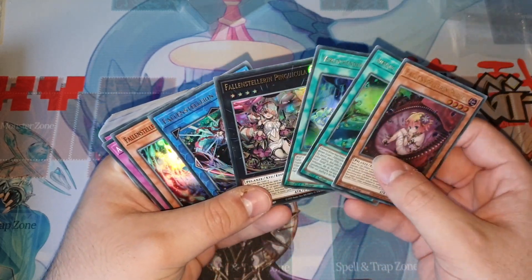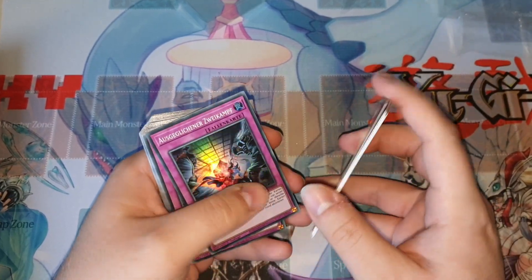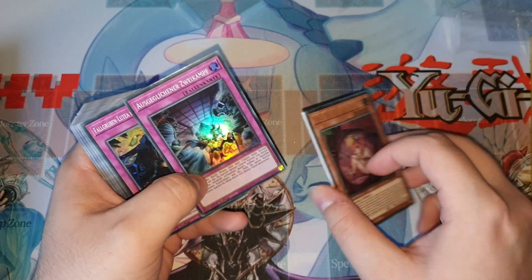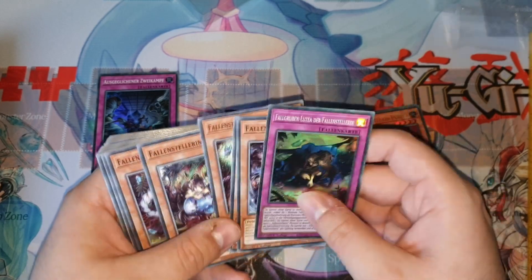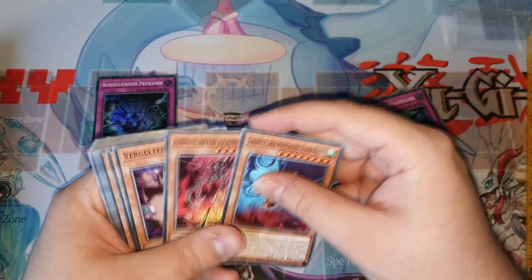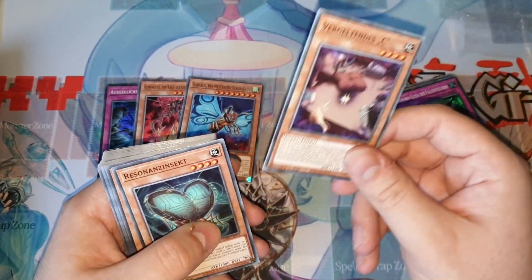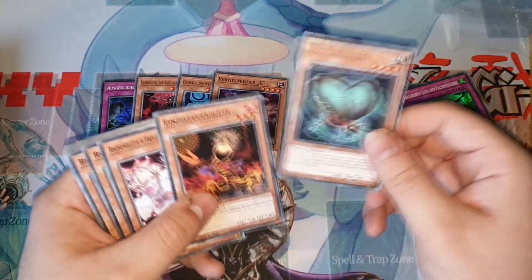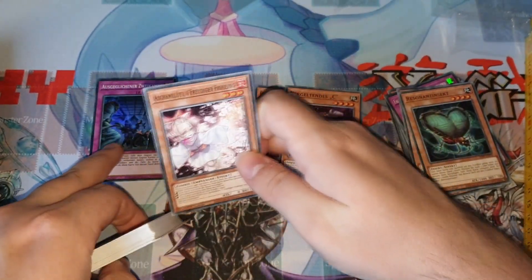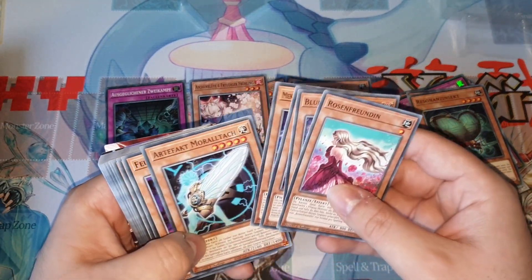I've never really looked into Trap Tricks as an archetype — I only read a card or two from the entire archetype and I think these are all new support cards. I'm mostly looking for the most special inclusions into the structure deck. Number one would be Evenly Matched, absolutely crazy reprint, and also it's a super and not a common which is kind of nice. Trap Tricks monsters, a whole bunch of them, and then two Kaijus, which is also nice for generic removal.